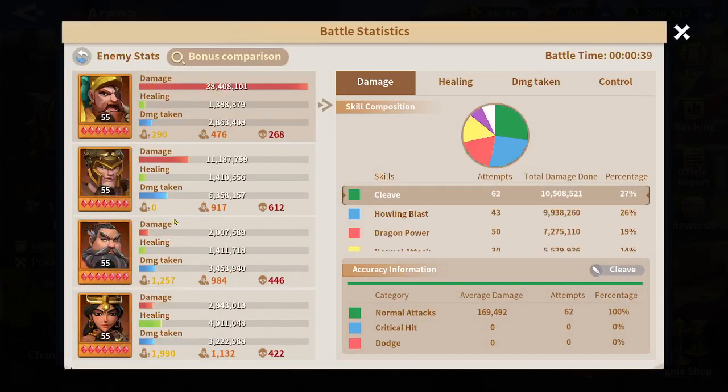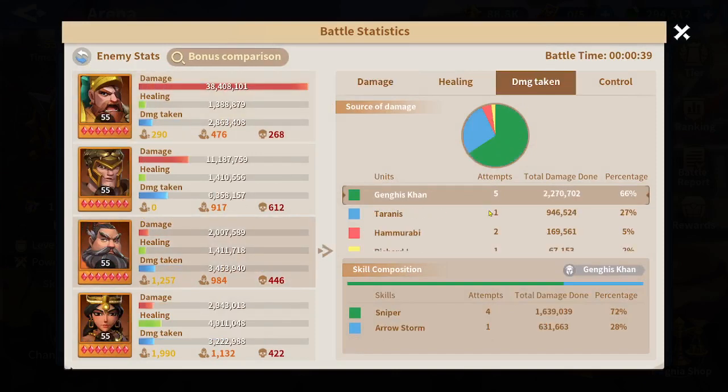Sniper deals more damage when you have more troops. The Sniper damage here is 1.6 million while Arrow Storm is only around 600,000. On Zenobia you can see zero damage from Sniper, confirming she was not targeted.